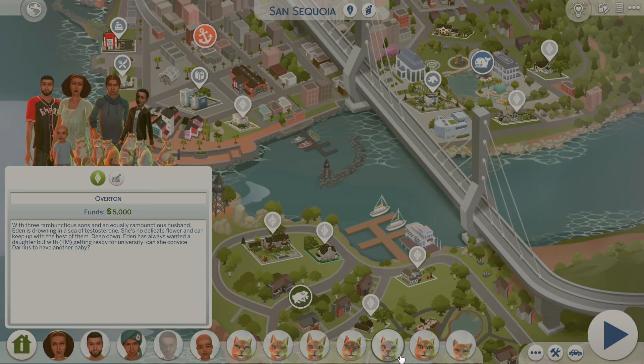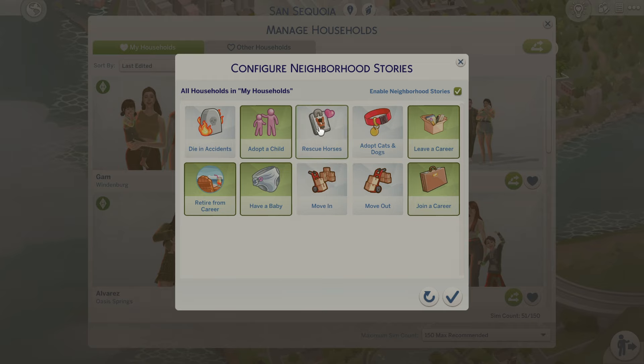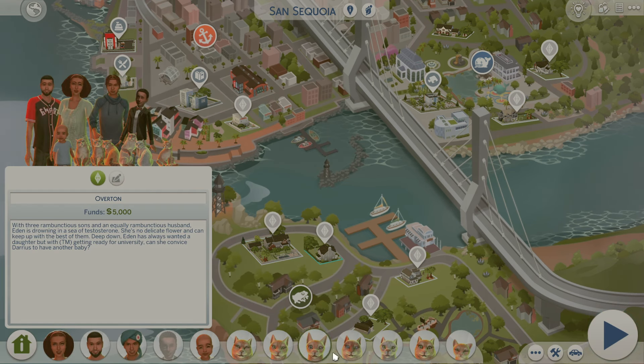Apparently I've kept neighborhood stories on and let my sims adopt — I'm not going to let that happen again. A little tip: go into adopt horses and adopt cats and dogs and turn that off, or your sims are going to end up with a ton of animals in their household. One household has so many cats. The next sim's bio reads: 'Eden is drowning in a sea of testosterone — she has rambunctious sons and an equally rambunctious husband.'